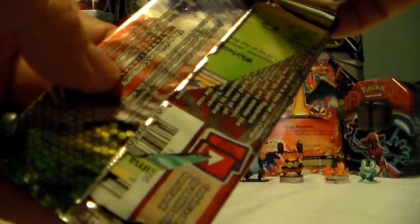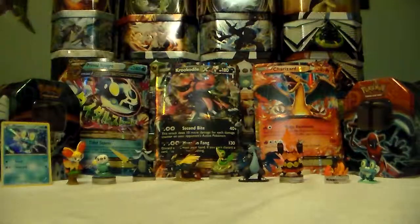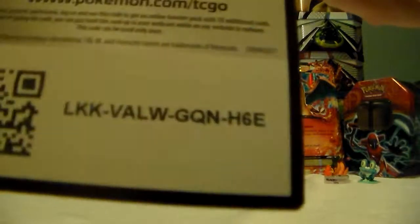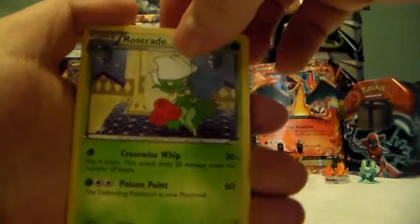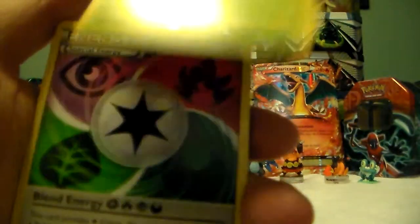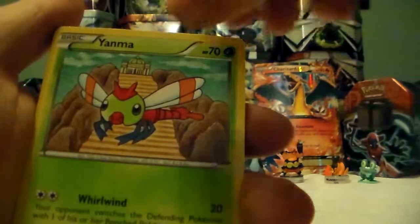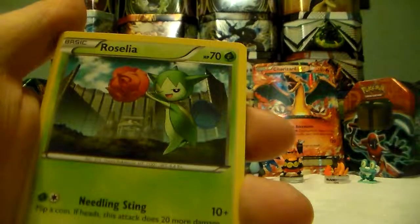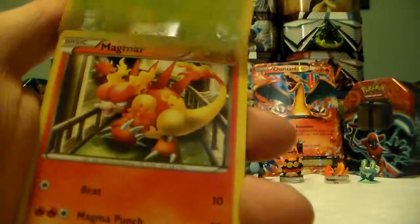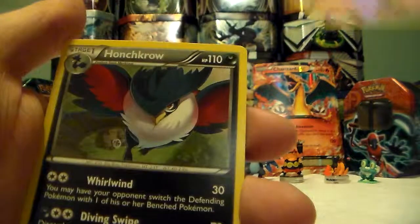I have never seen a pack rip like that — that is really weird. So maybe that means it will have awesome pulls. Got Roserade right there, Blend Energy, Rescue Scarf, Nyama, Trubbish, Drifloon, Roselia — that's how you pronounce it — Magmar, Golurk Reverse Holo, which is a rare card so that's awesome, and then a Honchkrow regular rare.